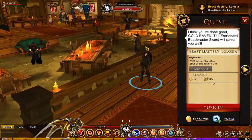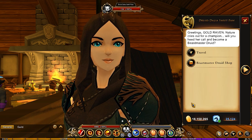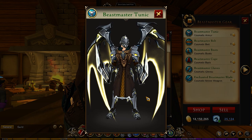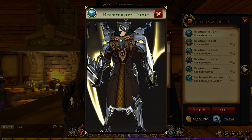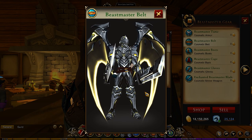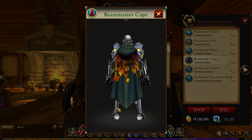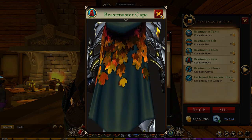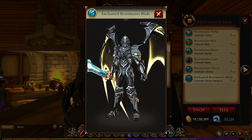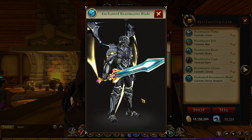I'll jump back here since it's so much quicker. We completed it — we got access to the Beast Master! Big thanks to Aragorn for helping with that. The Beast Master Druid Shop has the Beast Master Tunic — it's really cool with the deer head design. There's also a leather belt, boots, a cape — very autumn style — and some gloves. I have a feeling Winnie is behind the design of these.